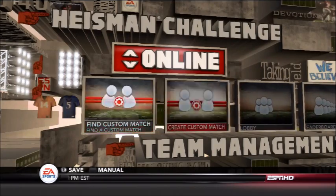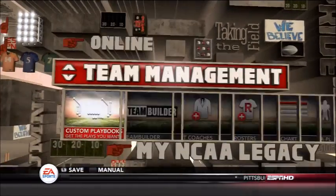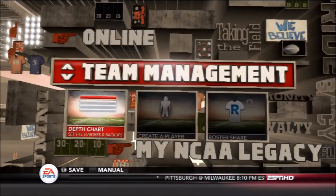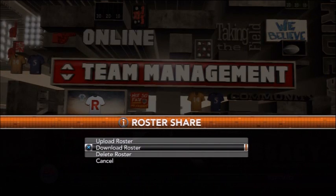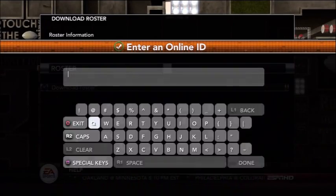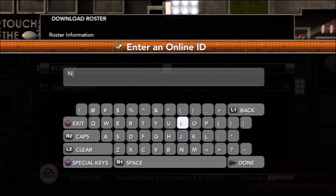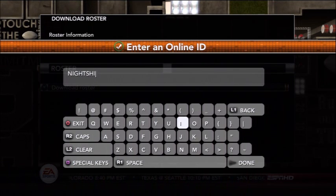All we gotta do is go down to Team Management in the new menu, go to Roster Share, and once you get into there, go to Download Roster, and you're gonna type in my gamertag, which is Night Shift, and then four twos, and then you'll have yourself some rosters.